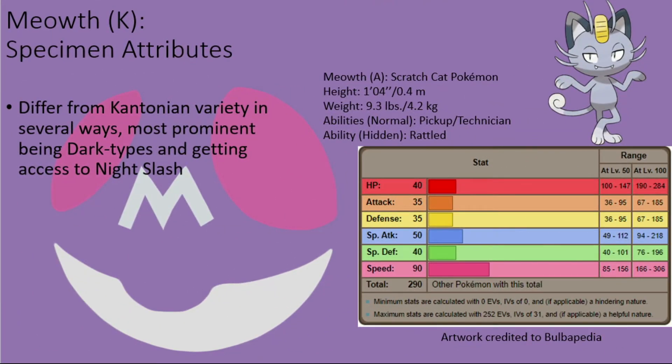As noted before, Meowth are one of the few species of Pokémon known to have unique variants within not just the Alola region, but also the Galar region, each having its own unique attributes and type assignment. In the Alola region, these creatures are Dark types, can have the Rattled ability as a hidden ability in place of Unnerve, gain access to the Night Slash attack in place of Slash, and possess a slightly decreased base attack stat and a slightly increased base special attack stat.